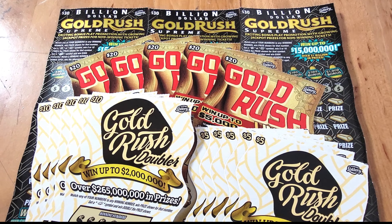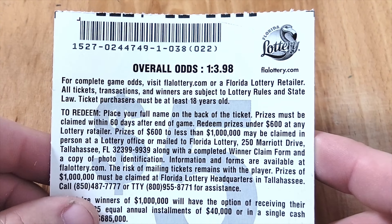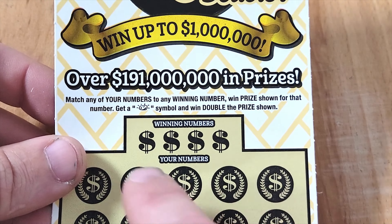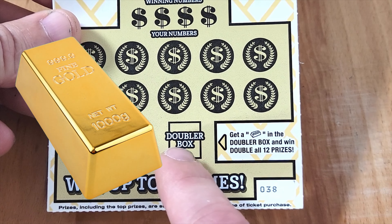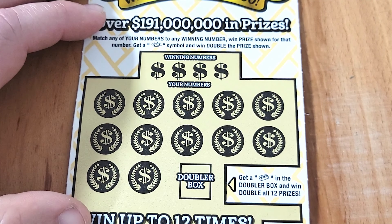Without further ado, let's get scratching. Starting with the $5 Gold Rush Doubler — odds on these tickets are one in 3.98. We are looking for two symbols: the golden nugget to win double the price shown, or the gold bar in the doubler box to win double all 12 prizes. Starting on ticket 38.